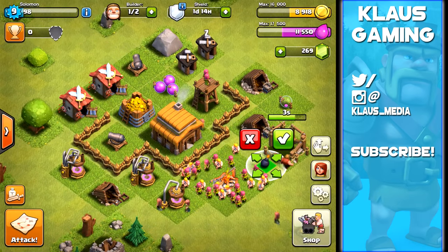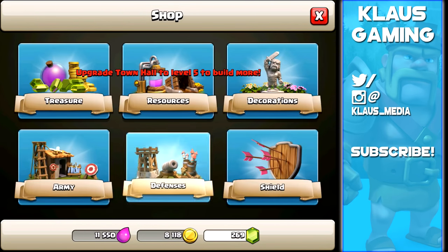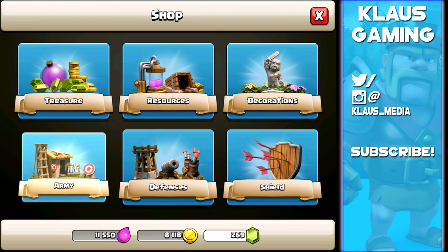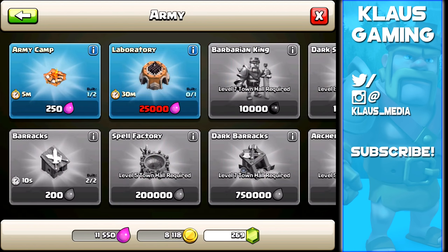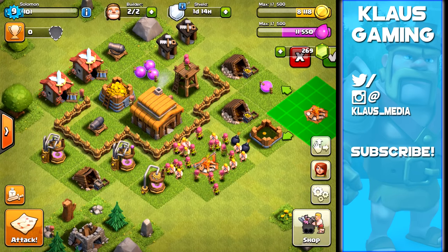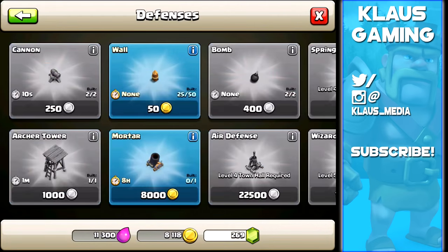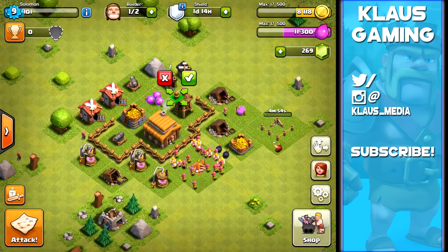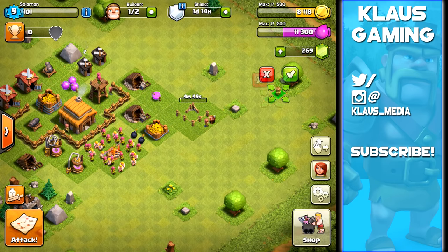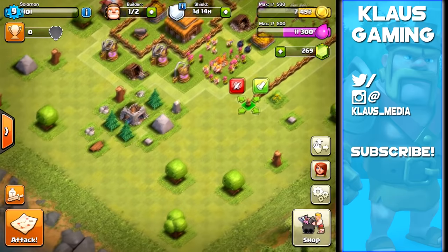Bombs take zero seconds to build, so go ahead and get those now — they'll make your base more powerful. Going into defenses, we'll build the mortar and new walls. The army camp is a five-minute upgrade, which increases our army capacity from 30 up to about 50 immediately. We can also build the 25 new walls since we have plenty of gold, and then we'll design the new base in this video.